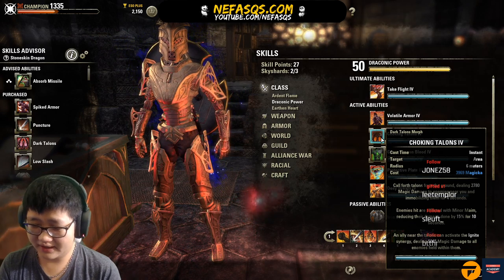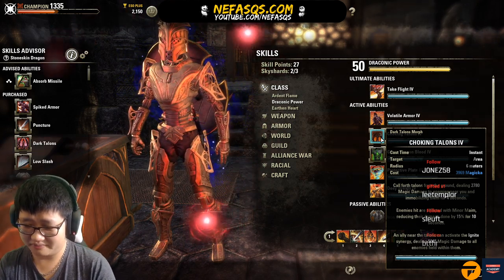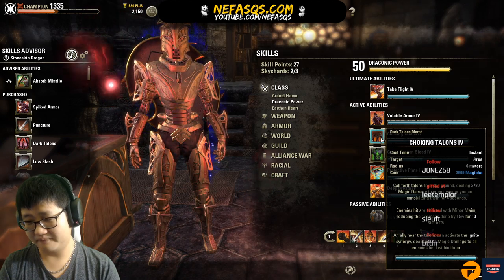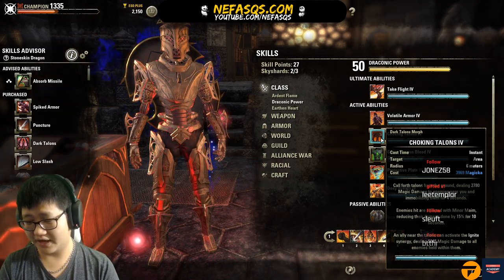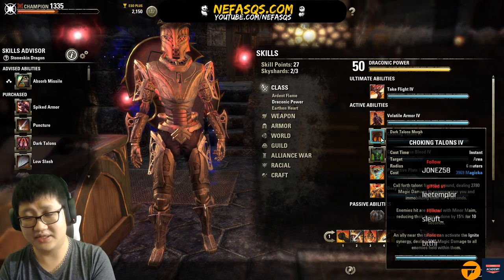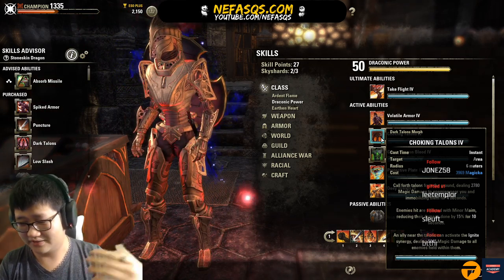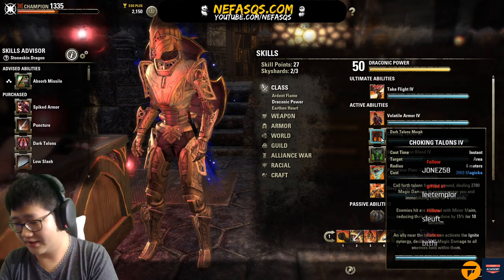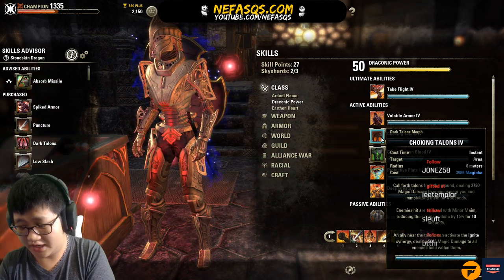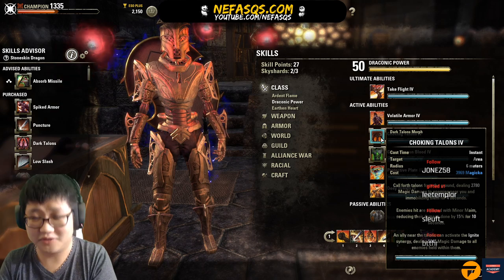Choking Talons — this is the morph you want as a tank, not Burning Talons or the base skill. Choking Talons applies Minor Maim as an AoE affecting up to six targets. For flying targets or bosses, the immobilization and synergy don't appear, however the Minor Maim still applies. For example, stacking elite adds like Dreadstalkers and Shadow Guards in vMoL — they won't be immobilized, but Minor Maim still goes through. Very useful for trials with elite adds.